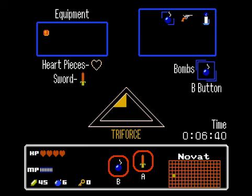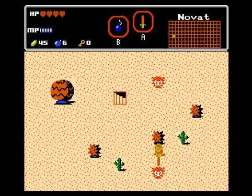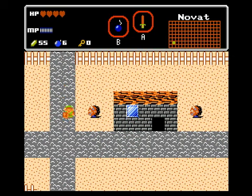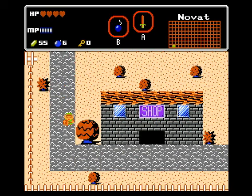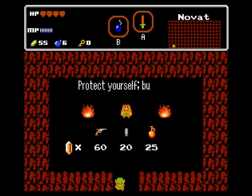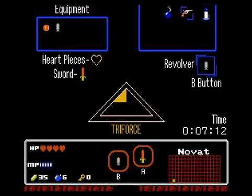I didn't buy the bullets yet, did I? Oh, what a noob - I forgot to go back and get them. Unbelievable, I thought I bought them. Me and my scatterbrain. That don't matter, no harm done. Just make sure I buy them now, because we're going to need the bullets for Gomas later. Yes, give me the bullets which I forgot to buy, apparently. Now do I have them? Yes, okay, good.